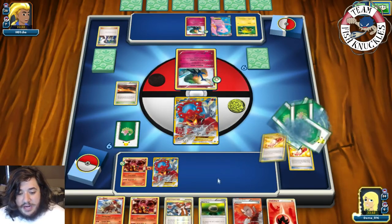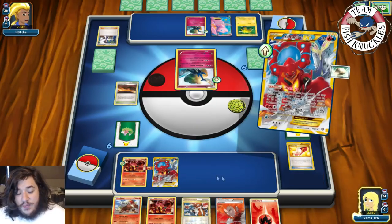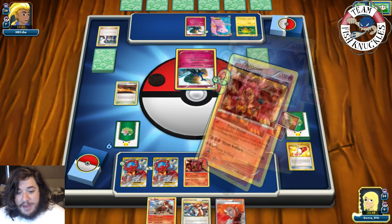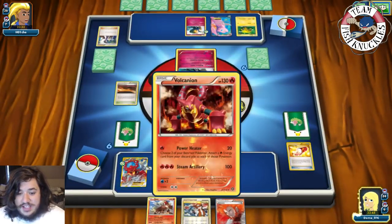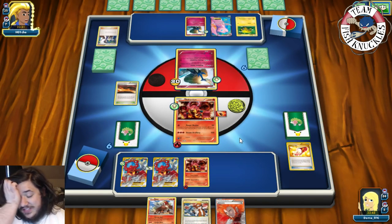We grab the Float Stone, put it down on Volcanian EX, retreat it, put down baby Volcanian, and go for Power Heater for just 30 damage, attaching a Fire Energy. We don't have the best hand right now — we haven't played Shaymin or VS Seeker yet, but three Trainer's Mails are already down.